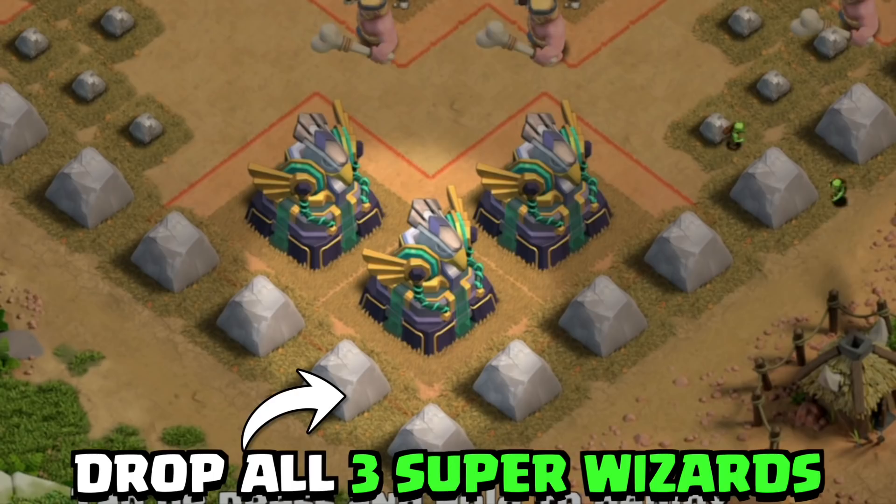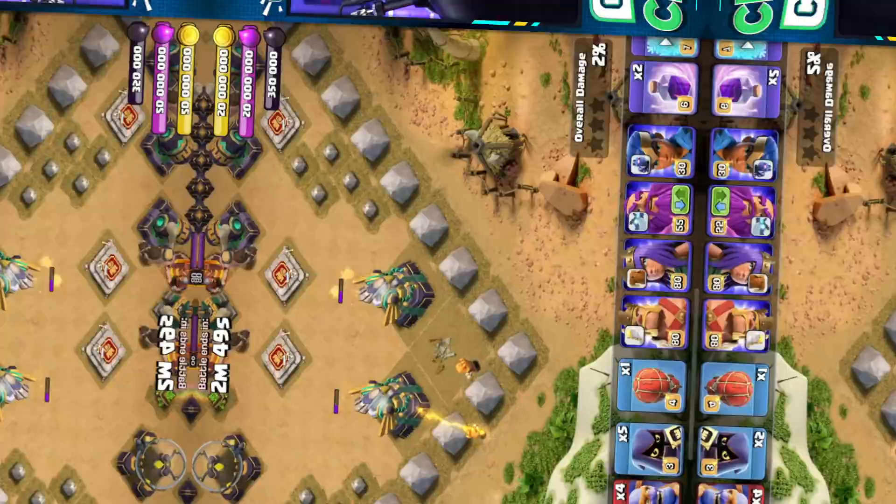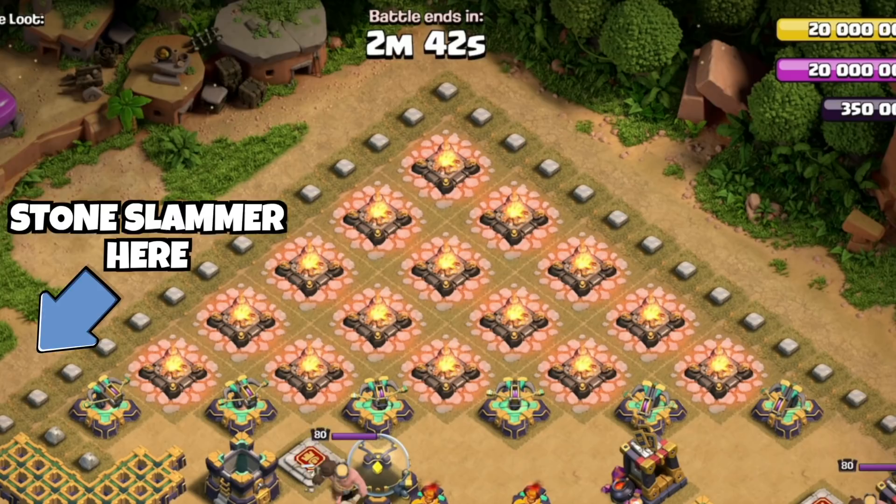We're going to start down here in the lower corner of the village, and we're going to drop one, two, three Super Wizards to start working on the elimination of some Eagle Artilleries — there's three of them, to be exact. We're going to wait until they move up into the second one, and then relocate to the upper portion of this village.